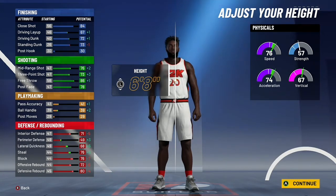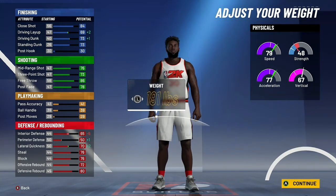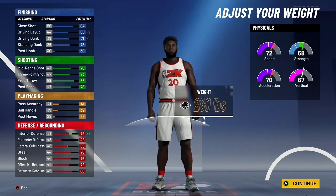Check this out — this gives you a 73 three-pointer already. Pay attention to that, and then pay attention to your defensive stats. Since you're 6'8", going minimum weight puts you at 80 speed, and that's more speed than you really need.